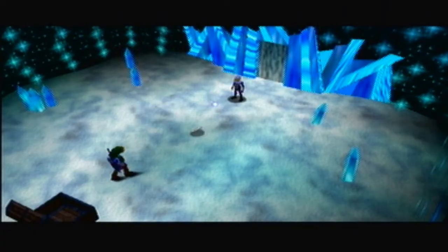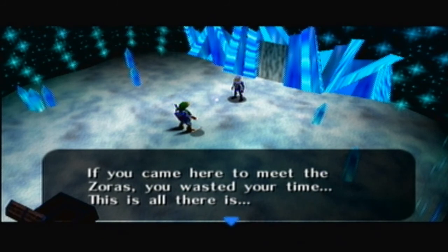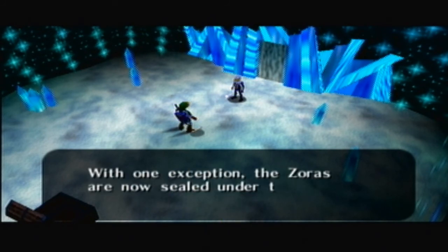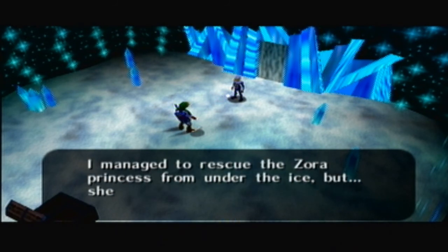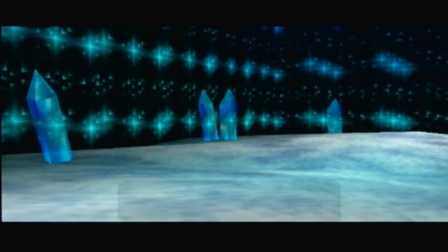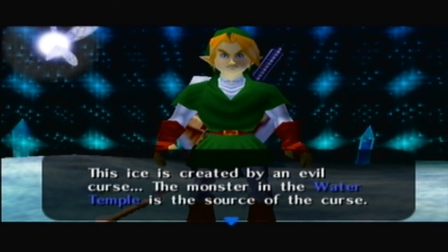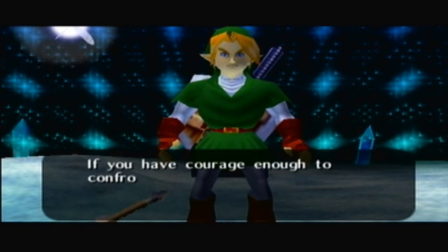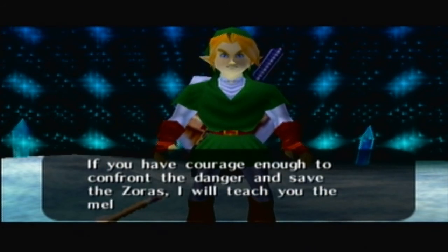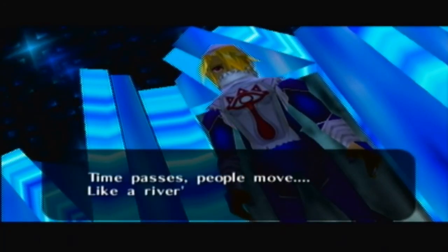We meet again, Link. If you came here to meet the Zoras, you wasted your time — this is all there is. With one exception: the Zoras are now sealed under this thick ice sheet. I managed to rescue the Zora Princess from under the ice, but she left to head for the Water Temple. This ice is created by an evil curse — the monster in the Water Temple is the source. Unless you shut off the source, this ice will never melt. If you have the courage to confront the danger and save the Zoras, I will teach you the melody that leads you to the temple.